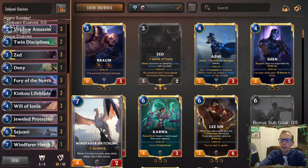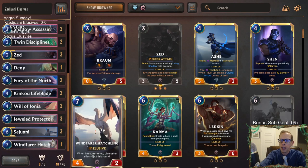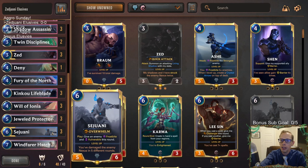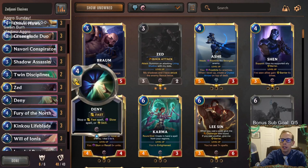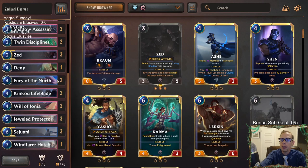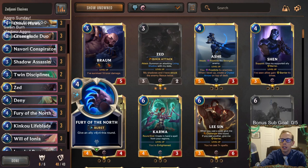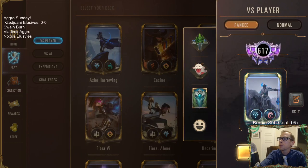Could still go two Zedjwanis, two Windfarer Hatchlings - that's the one thing I'm not too sure about. I'm happy with going two and two, but I'm just going to be playing three and one to try out Zedjwani more. Maybe Windfarer Hatchling and Zedjwani should be evened up. We're not going with Kinkoo or Wayfinder, so we don't have to worry too much about how many Freljord and Ionia cards we have. We're able to play these Fury of the Norths and get a bunch of damage in. Fury of the North with Zed is pretty good. All right, let's play some Zedjwani Elusives.